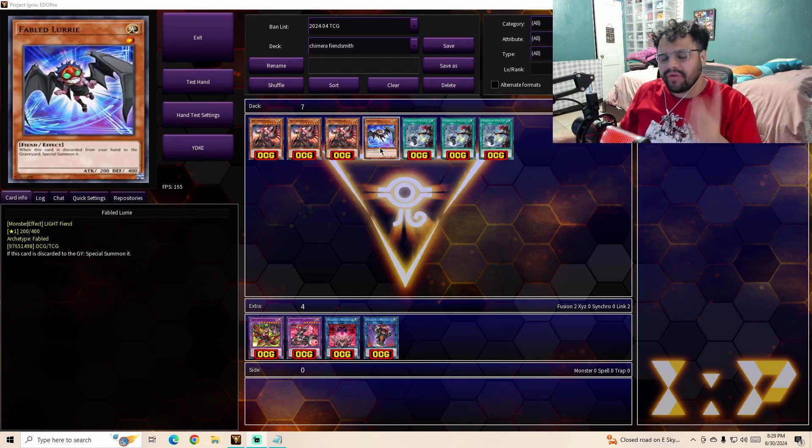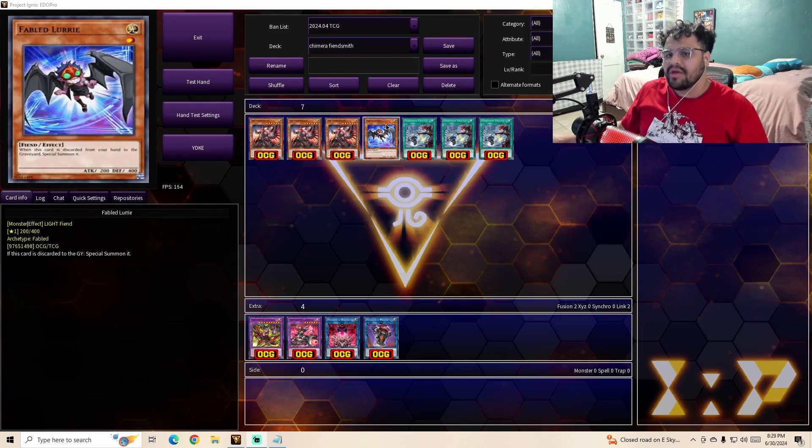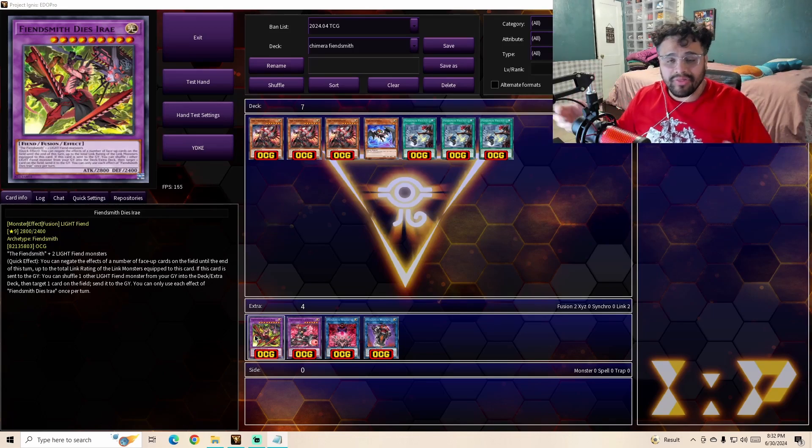As for the ratios, it is pretty straightforward — it is a super small engine: three Fiendsmith, one Fabled Laurie, three Fiendsmith Tractus, and then one of each extra deck monster.